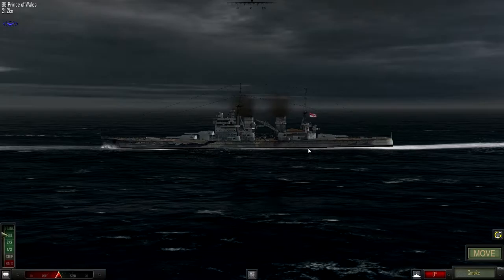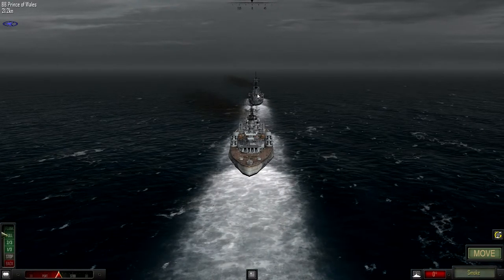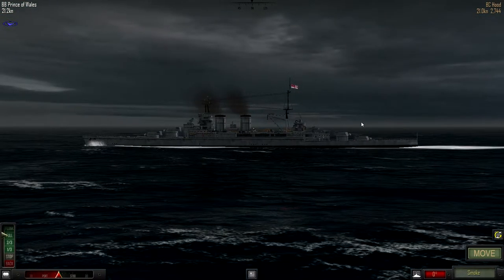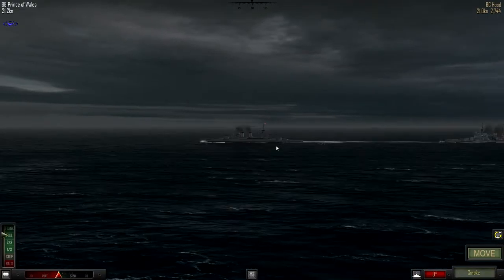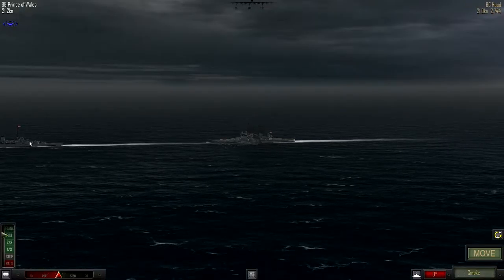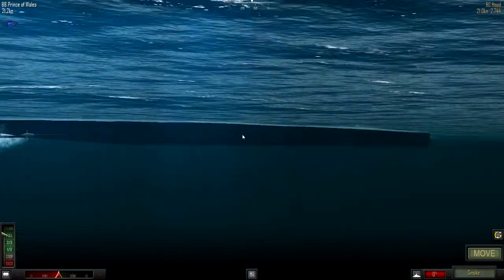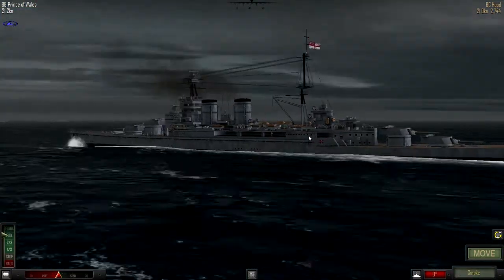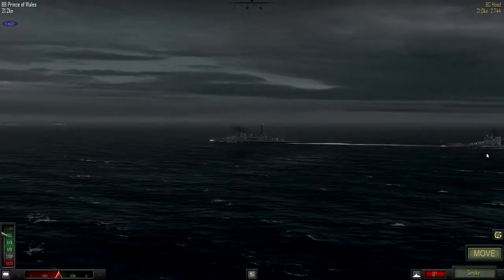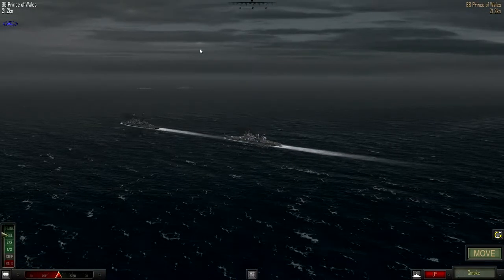Here we have the Prince of Wales, and over here we have the Hood — these are pretty nice ships. It's a long ship. It's good to know they've got rescue boats sitting there, and it is a murky day.